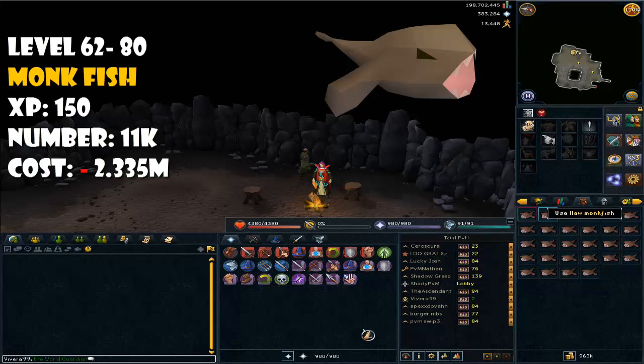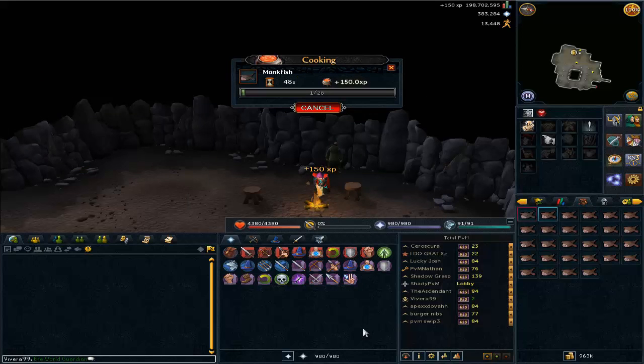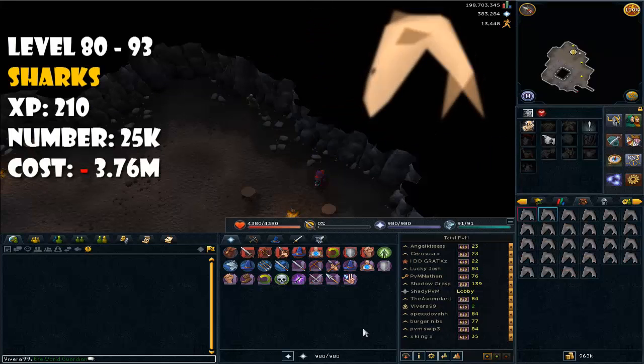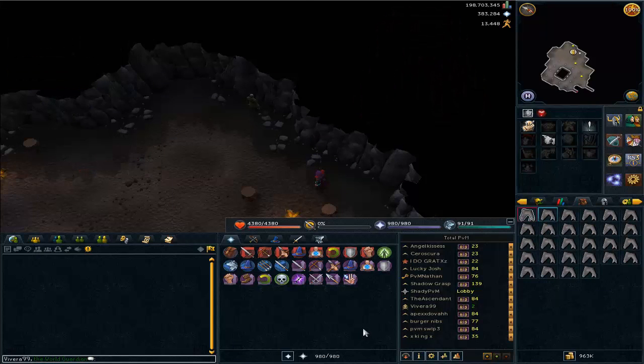From level 62 to 80, you have to cook monkfish and you'll need around 11,000 monkfish. After reaching level 80 cooking, it's time to cook sharks, and you'll need 25,000 sharks to reach level 93 cooking.